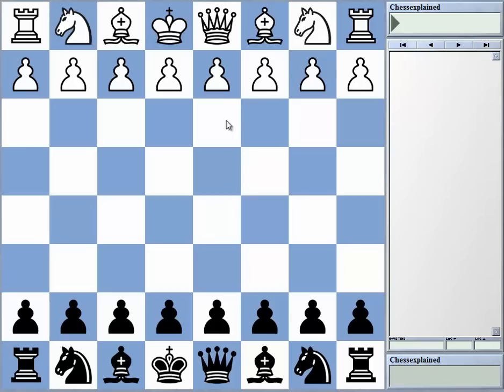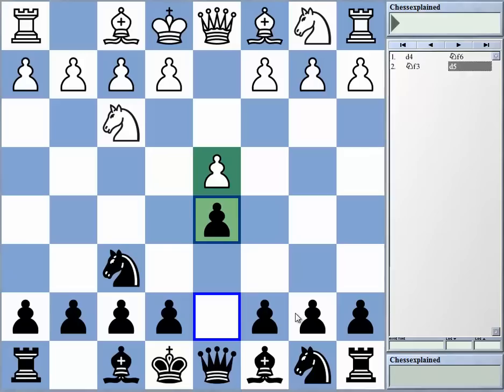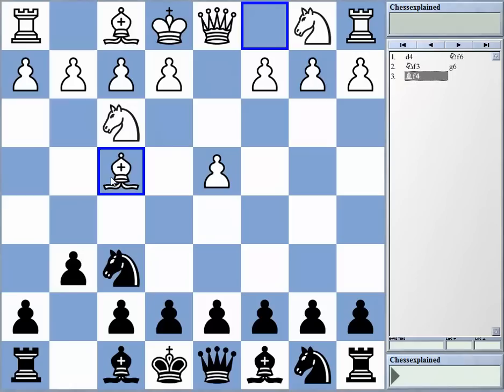Welcome to this video. This is part two of the series about battling and fighting the London system as black. The London system is this well-known setup. White plays Bf4 and usually follows up with e3 and c3 — a very solid system you encounter rather often. This video, the second one, will be about Bf4 against the g6 setup.